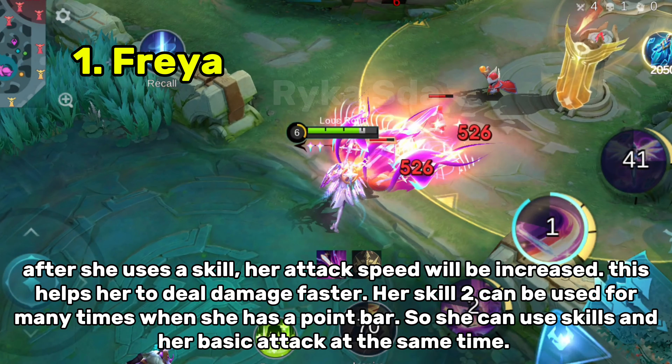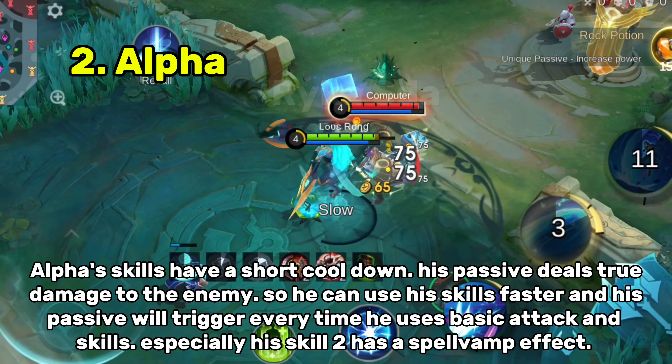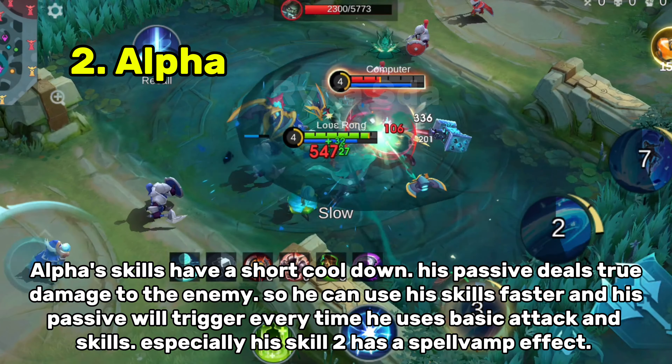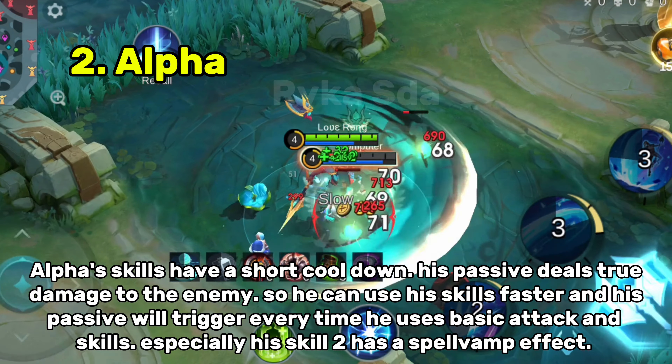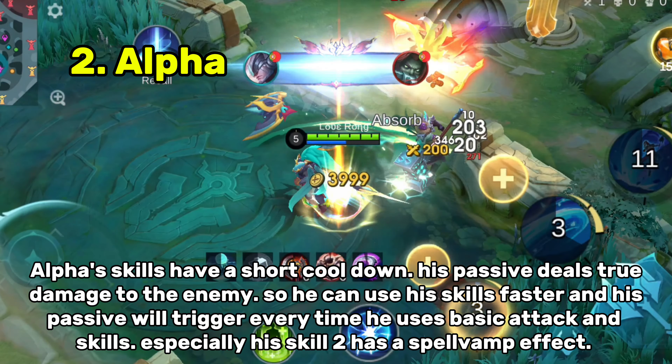Alpha's skills have a short cooldown. His passive deals true damage to the enemy, so he can use his skills faster, and his passive will trigger every time he uses a basic attack. His skill 2 especially has a spell vamp effect.